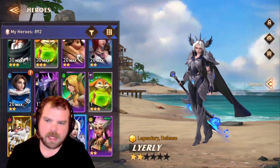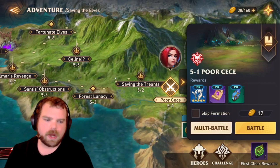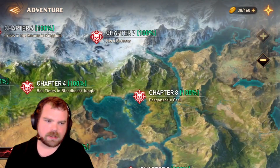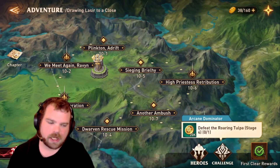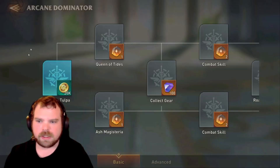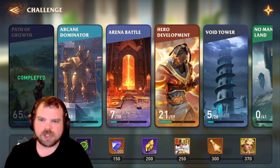We also got another legendary. My main goal was to complete Mythic Chapter 10-8, which automatically gave me a legendary book, and doing the adventure challenge also gave me a legendary book. It's very important to do these — make sure you do the adventures, experts, and work on your challenges.